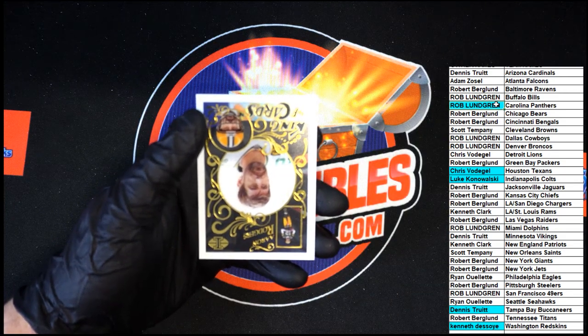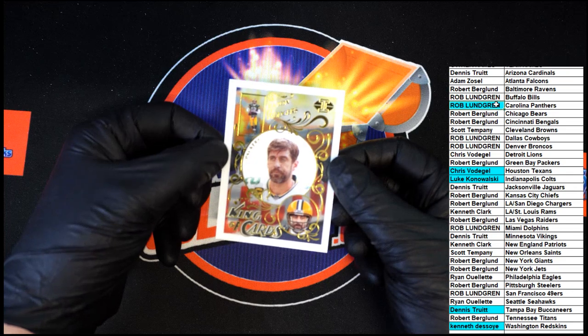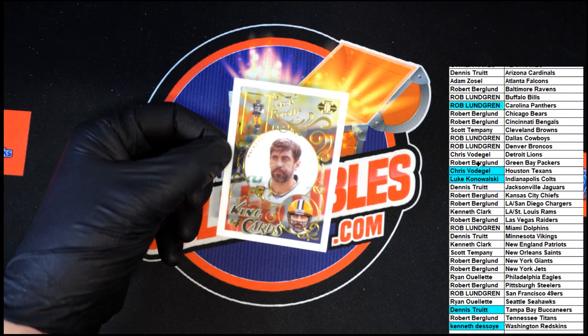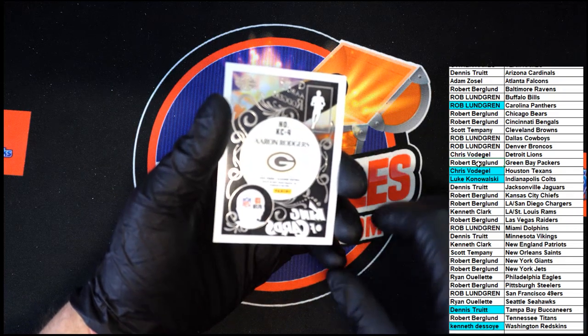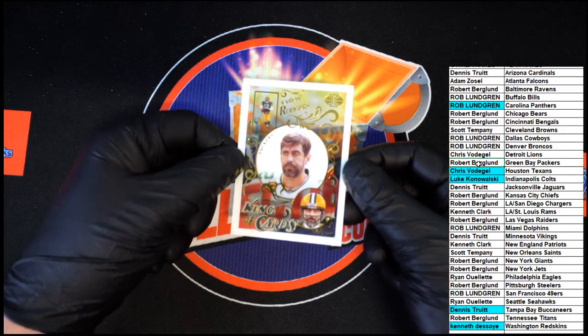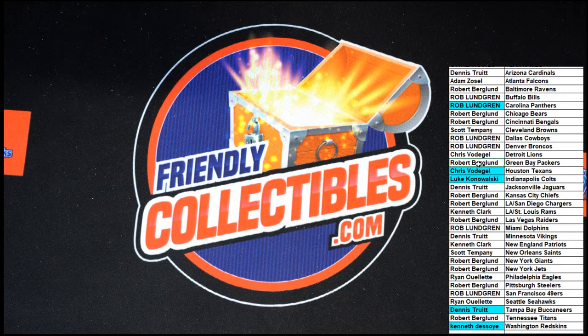And on our very last one — look at that — the king of cards: Aaron Rodgers. That is nice — that's coming out to Rob B right there. And if I remember right, these are the rarer of the bunch, but that is a beautiful card right there. Nice clear acetate. And that was going to do it for box 110 of 2021 Panini Illusions football. Thank you all — that was a good time, let's do it again!